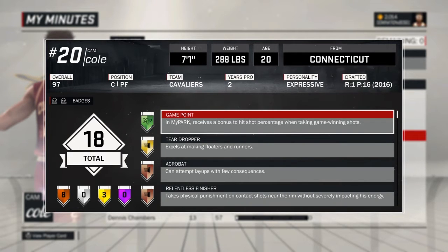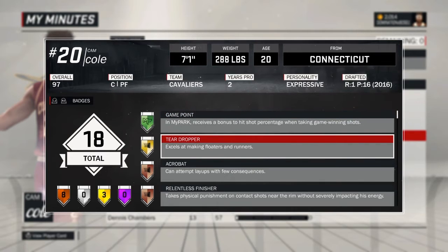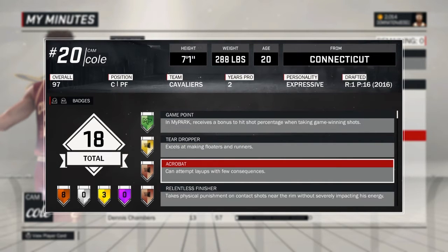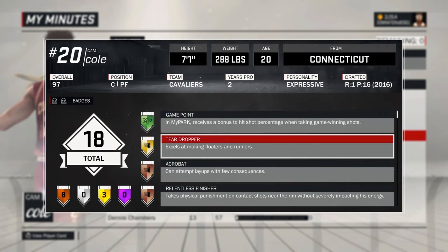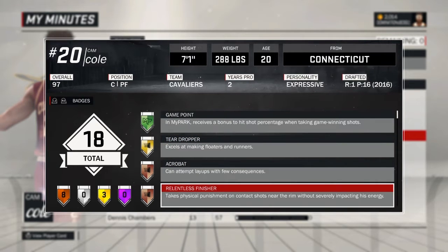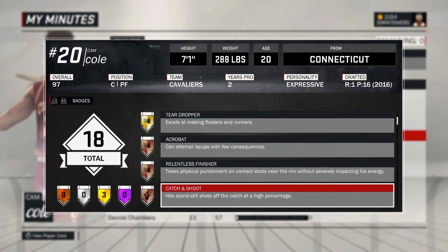Here are the badges you mostly need. You need a couple more badges like Bruiser and Hustle Rebounder — I don't have those yet, but when I get them I'll be doing another attribute update. I got Game Point, Teardropper — I'm almost getting that on Hall of Fame. You can get Acrobat. You definitely need Relentless Finisher for an athletic finisher because you'll be taking contested shots in the paint.